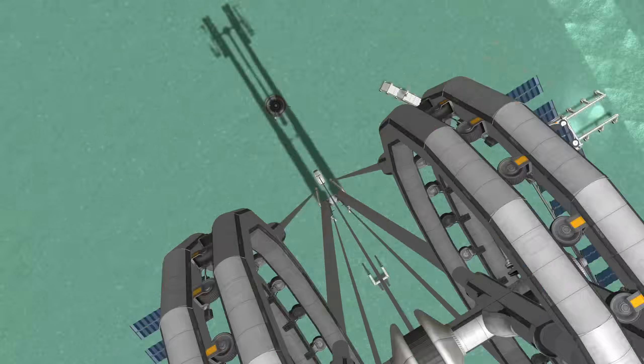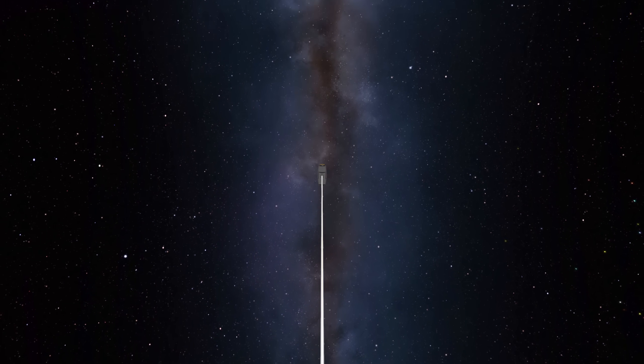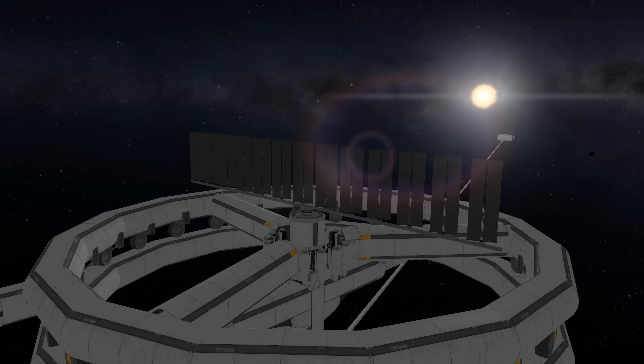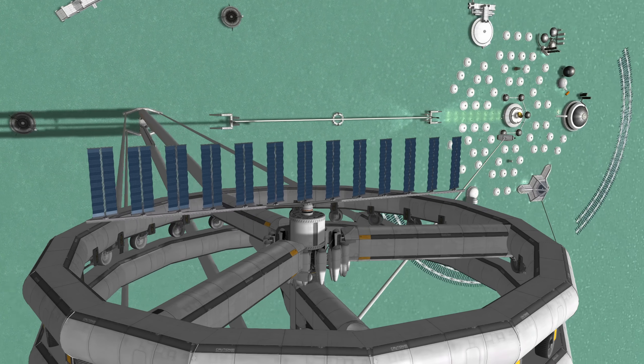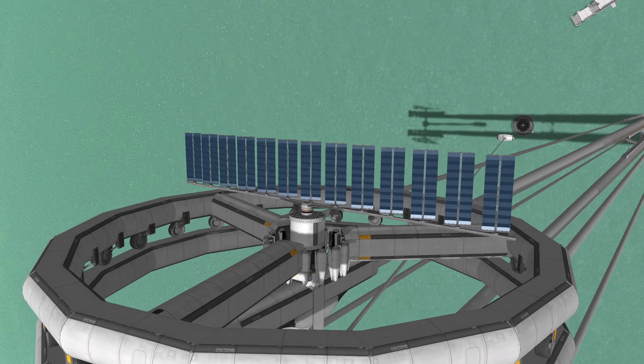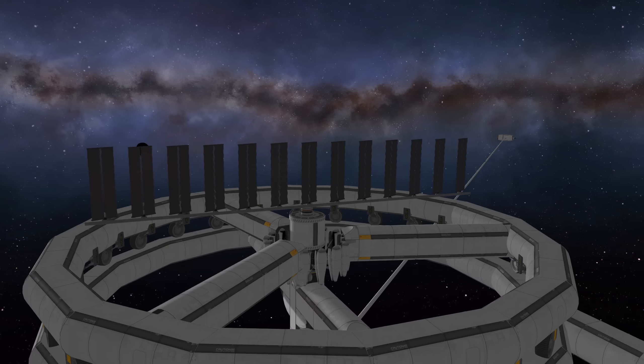That's quite a lot of power — enough to drain the largest battery in the game in less than 10 seconds. We can't feasibly power this with batteries, so that's why we have these solar panels up here in the center. The solar panels are attached to unpowered DLC motors so they can stay in a fixed position while the arm rotates.